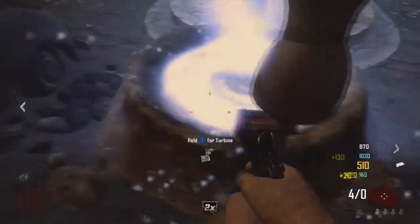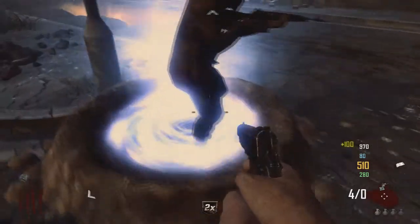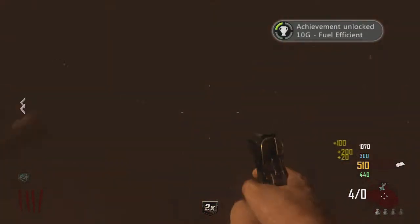Then you want to get one of the gremlins from the fog — these will always be near the outside of the map, near the fog. When the gremlin goes into the ground, you'll get a portal. I'd advise you to take your turbine with you.